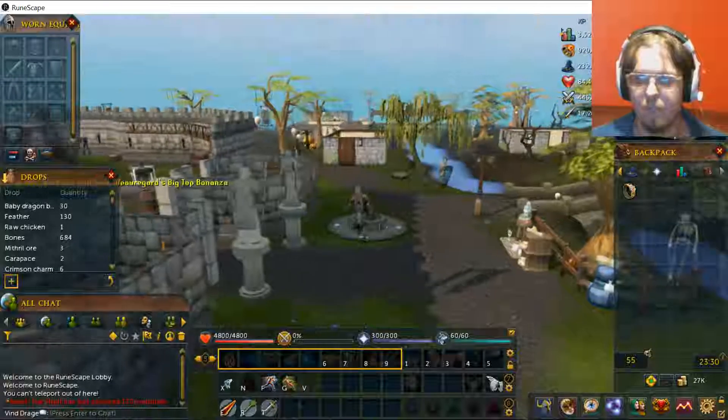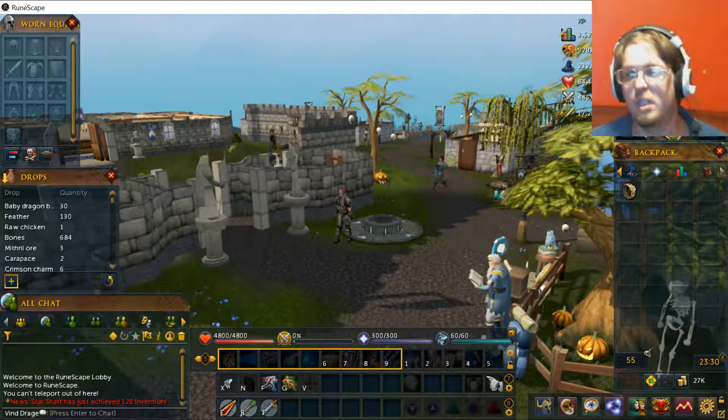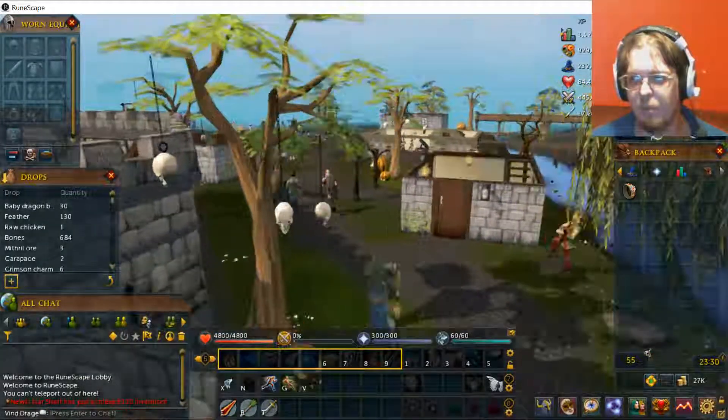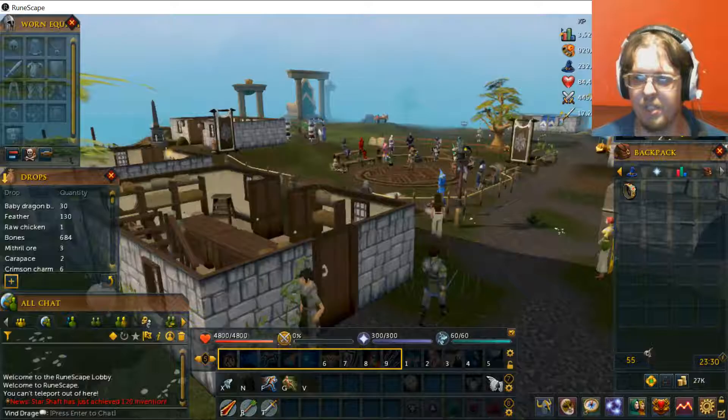Now if you go to Lumbridge, getting to these towns is pretty easy. Because all you have to do here is head north and then eventually you'll just have to head west.